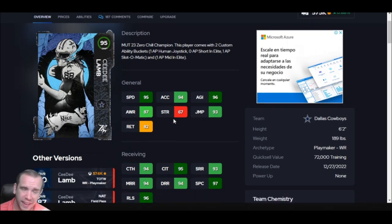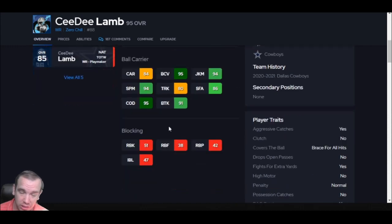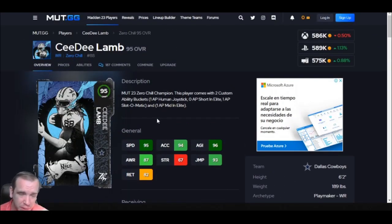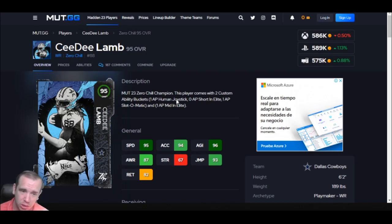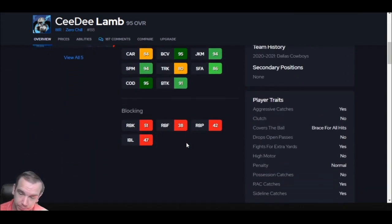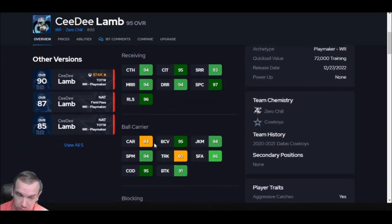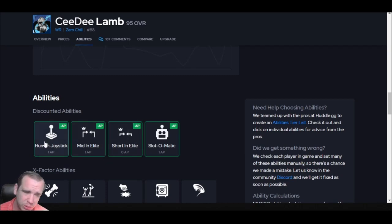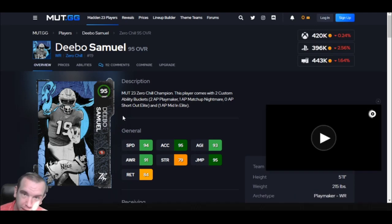His name is CeeDee Lamb and he's next. 95 speed — he's super fast at 6'2". Juke and spinning feels great but cannot truck with him. Once again, short and elite — so he's basically a barely faster Steve Smith. This guy gets off the ball so easily. People were pressing me and he runs right past them. If you press this card, you're going to allow a touchdown — he's that good. You can throw a screen pass to this guy because he's so shifty. He's probably the shiftiest guy I've used all year, with 95 COD. He's very expensive. Human joystick is trash — don't use it. Don't waste your AP on that. That is CeeDee Lamb.